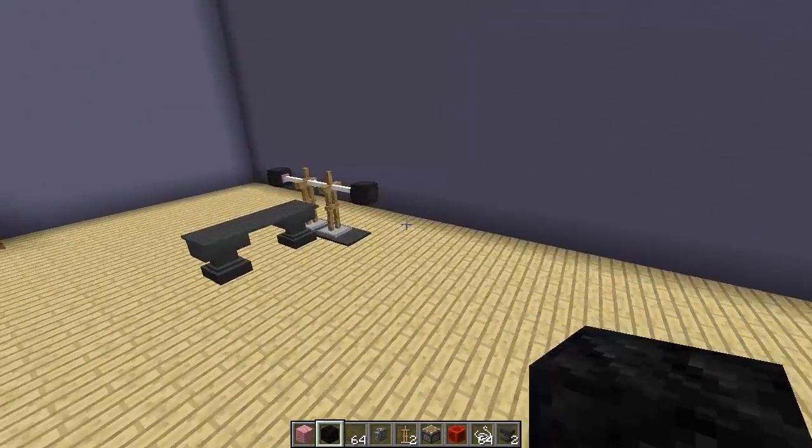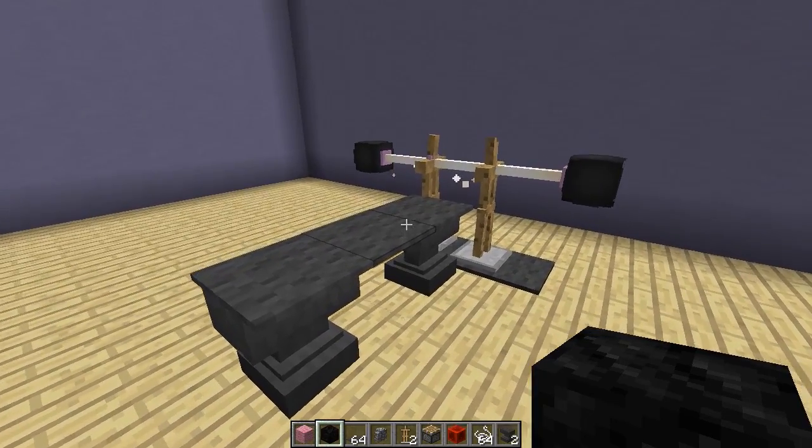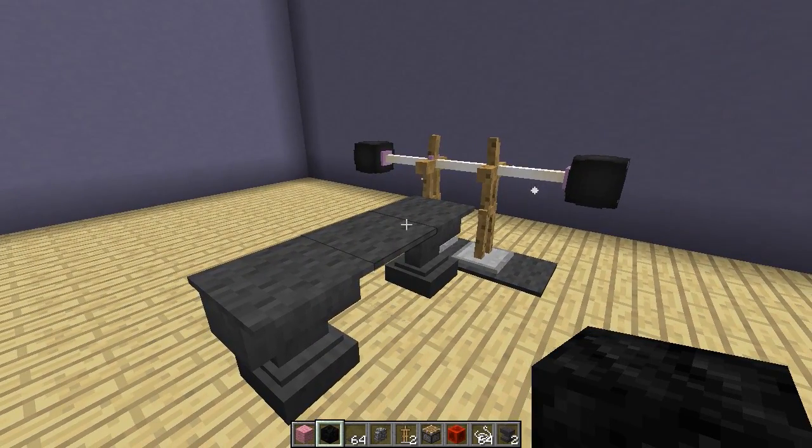There we go guys — some really nice weight machines that you can use in any of your Minecraft builds. If you want to come and play on my Minecraft server, the IP will be at the top of the screen and in the description: mc.chaoscraft.net. I'm pretty much on there every single day so if you want to come and say hi, that's the best place to do it. Thank you so much for watching, I really hope you enjoyed it, and I'll see you again in another how-to tutorial.